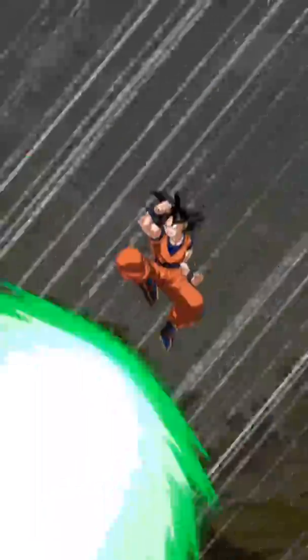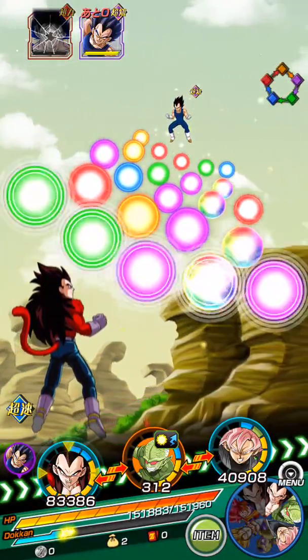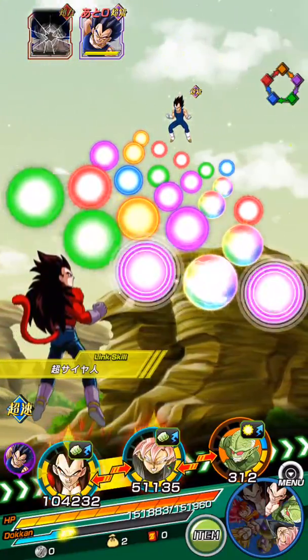Look at my new finishing move — Final Shine Attack. Look at the damage, 97. It didn't Super Tech me, dang it. Do I want my Vegeta instead? I want that other Vegeta because he's Super Tech 10. Let me check out that Vegeta first — mine has Double Attack and he's just Super Tech 5, more block. And this one just has Super Tech 10.